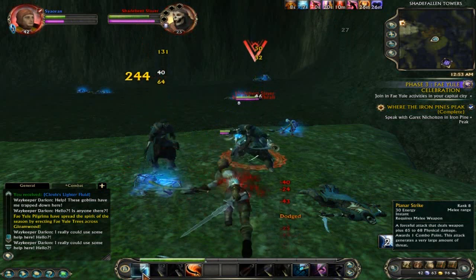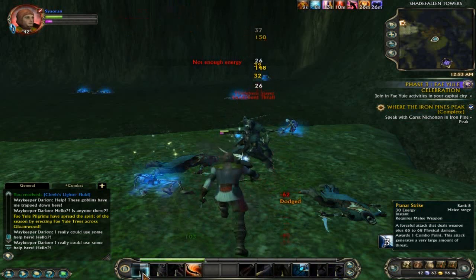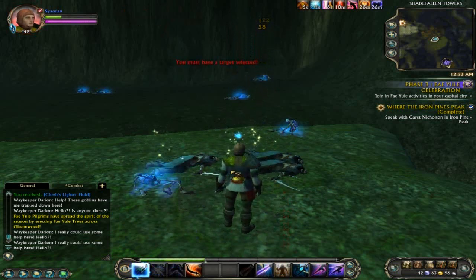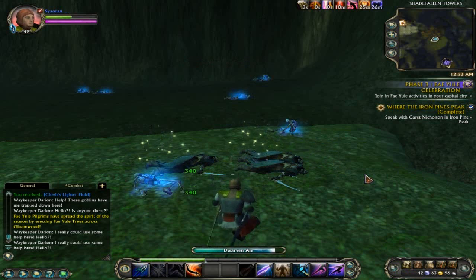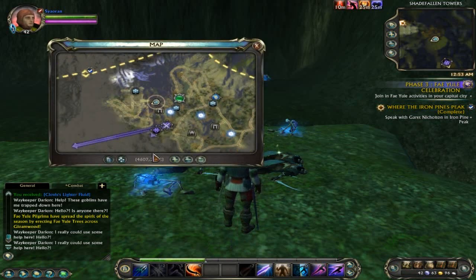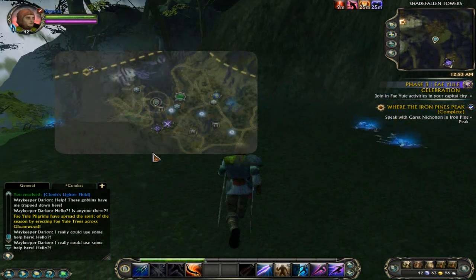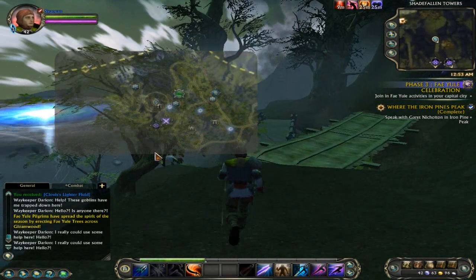I'm just killing everybody — there are so many here that they're actually doing damage to me. Let's see how many hits it takes to kill one. Probably about four, since I took off a quarter of his health in one hit. This still doesn't help me because I have no idea where I am. Let me check the map again. I think I went off course — there's a Fey Yule tree over here, so that must be where I saw the tree.